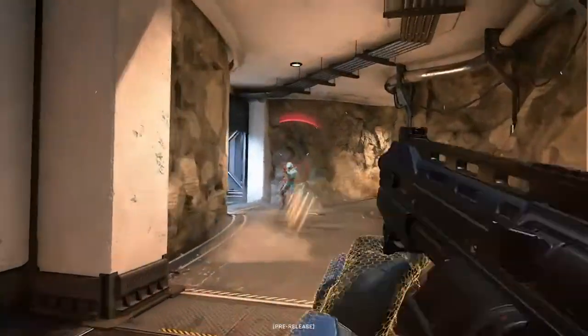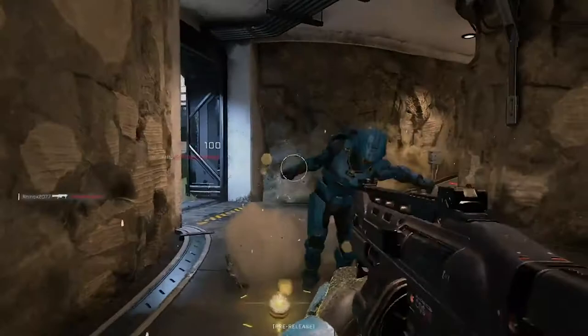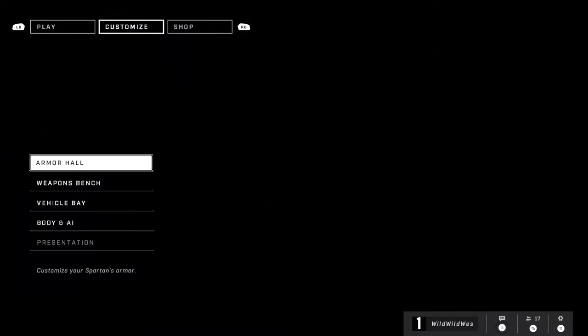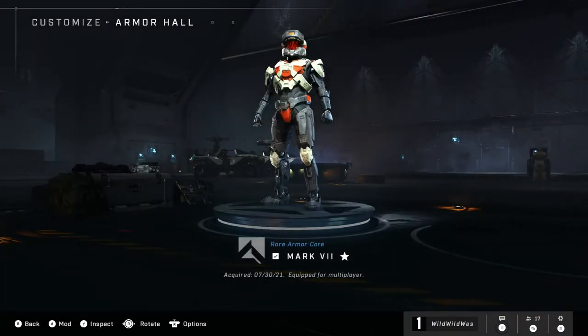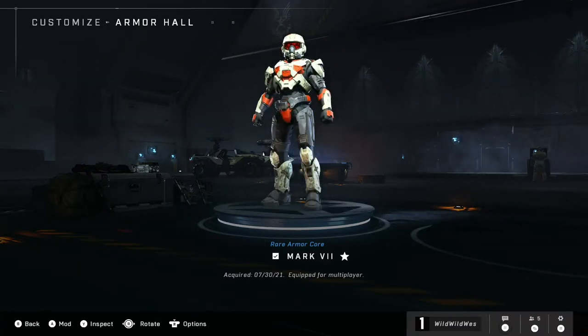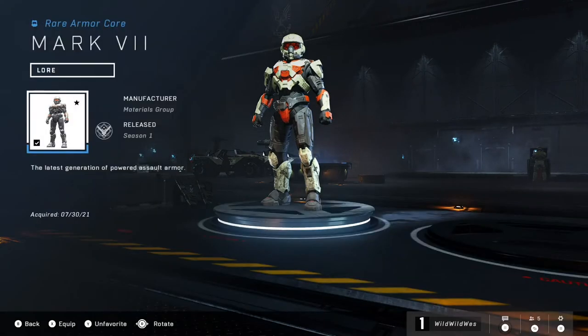We're going off of what was in the July preview, but it should probably be the same. When you first work your way into the customization tab of the menus, you'll want to click on the Armor Hall tab. The first screen shows your Spartan on a 360-degree rotating platform — this is where you change which armor core is equipped. In the tech preview we have one available, which is the Mark 7.